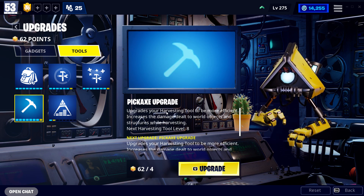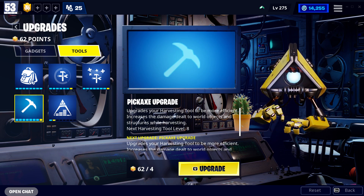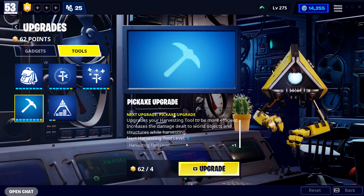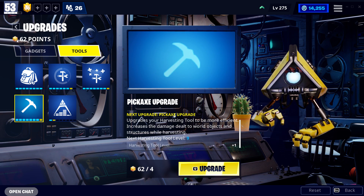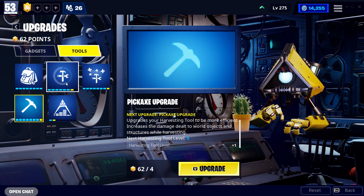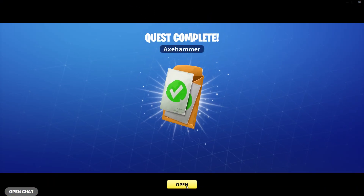Click on Upgrades, then click on Tools — don't worry about the other stuff, that won't give you any free pickaxes. The final stage requires level 275. The highest you can reach is level 320, but 275 is what we need. It says 'upgrades your harvesting tool to a more efficient level, increases damage dealt to world objects while harvesting — next harvesting to level eight.' There are eight or nine in total. You use upgrade point tokens you earn from leveling up.